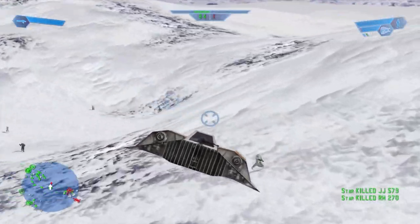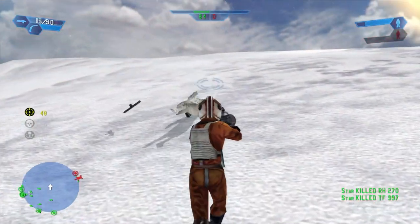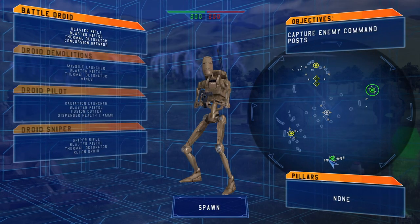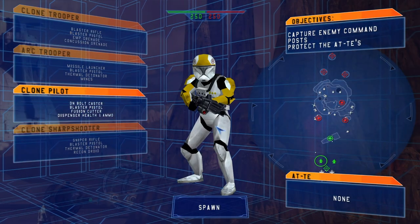In each faction, five different classes of characters are available. Four main classes are similar for each faction — infantry, heavy weapons, pilot, and sniper — while the fifth is unique.